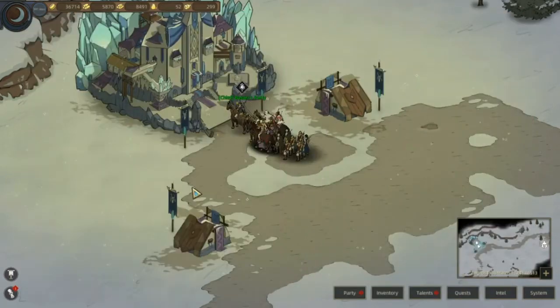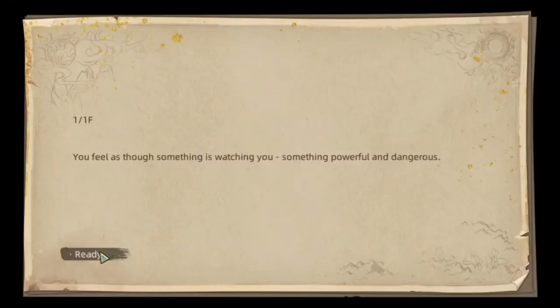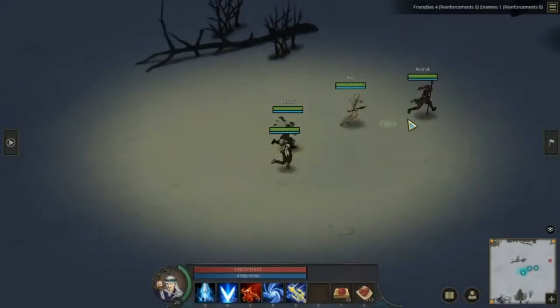Masuk ke sini hanya bawa komponen saja. Jadi, pilih komponen yang menurut kalian, Sobat Gamer, bisa diandalkan. Kita bawa tiga maksimal - ini hanya satu lantai. Ini langsung melawan penjaganya, alias guardian-nya.